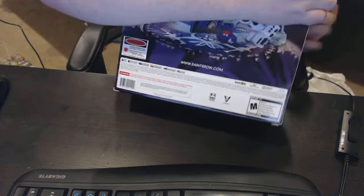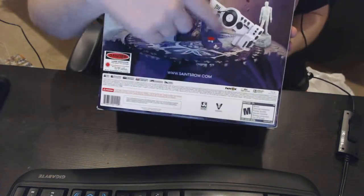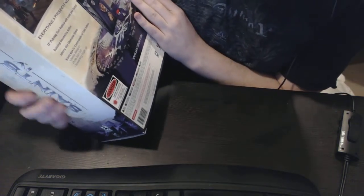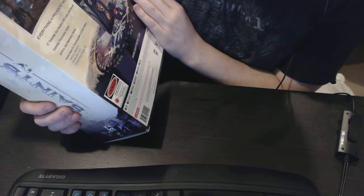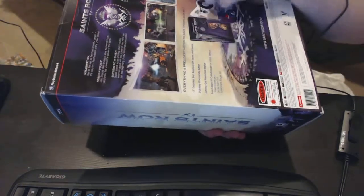The back lists everything you get: alternate box art, dubstep gun, Johnny Gat's statue, American Commander edition. There are some pictures on it too. So let's open this bitch up.